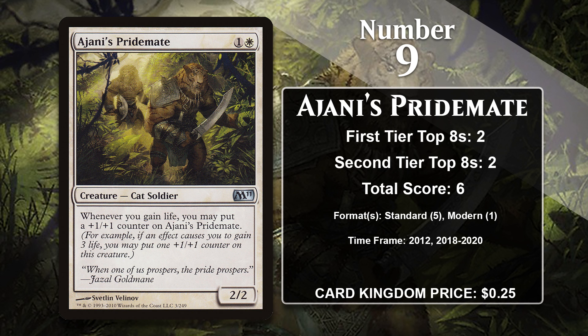It didn't actually gain any Standard points from its printings in Magic 2011 or 2015, but it did finally gain some points in Standard after the Core Set 2019 reprint. In that format, it was played in Boros and Orzhov Aggro decks, which obviously also had several ways to gain life. It also has a single Modern point coming in Soul Sisters, a deck that runs several effects that gain you one life when a creature enters the battlefield, and each instance of that effect would grow your Pride Mate. It doesn't have any points since 2020, though.